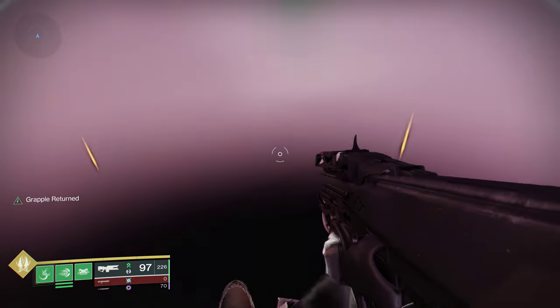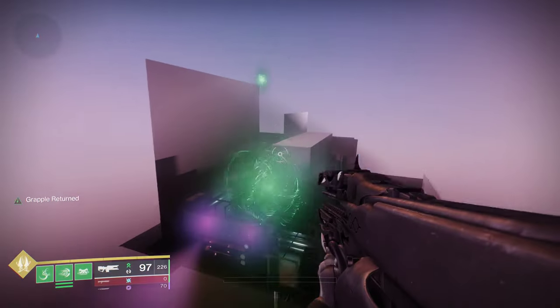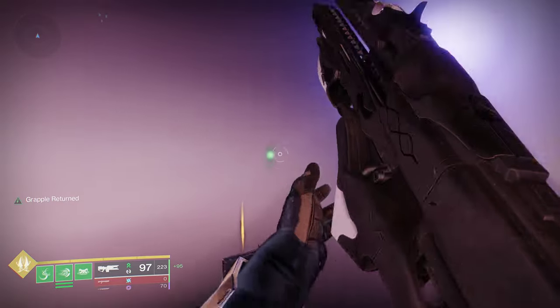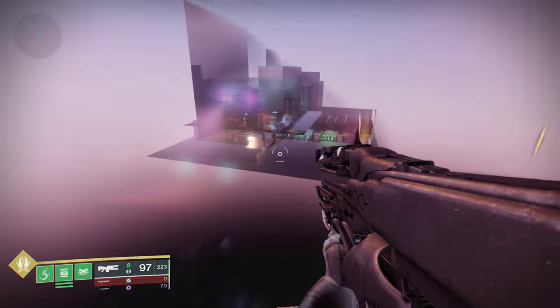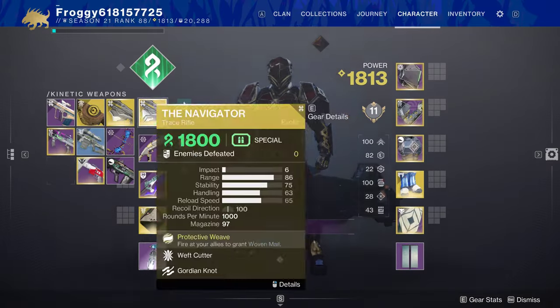I don't believe that Titan has a way to quickly recharge their grapple point if you accidentally use your grenade like hunters can. So this might be better still on hunters, but it's pretty good on Titans with the whole being able to just float while you're in menus thing.